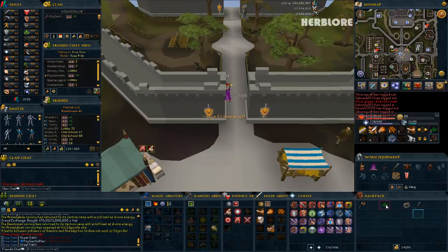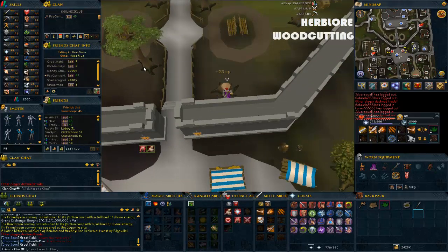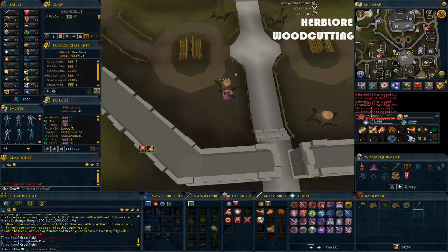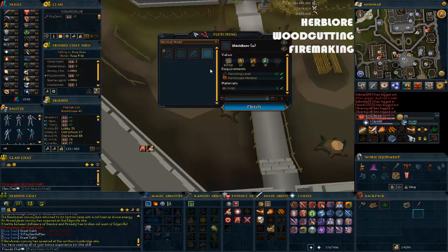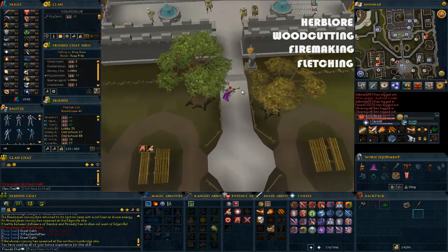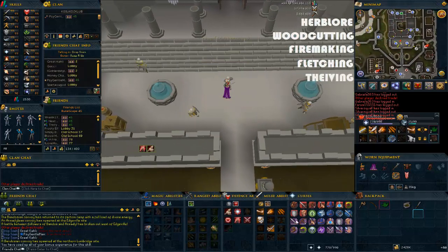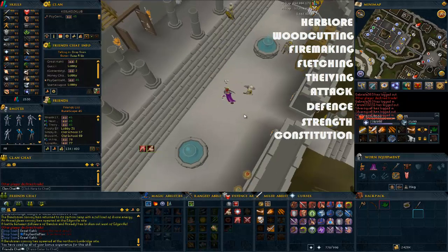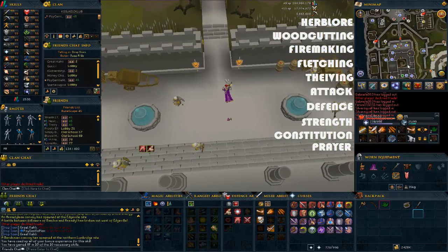You're going to clean the grimy herb to get your Herblore XP. Then chop down a tree for Woodcutting XP, then chop down another one. Light one of the logs for Firemaking XP, then craft the other one with your knife to make a shield bow for Fletching XP. Then run north, pickpocket a guard for Thieving XP, and kill that guard for combat XP. Take its bones and bury them for Prayer XP. That gives you 10 out of 10 skills to get your XP reward.